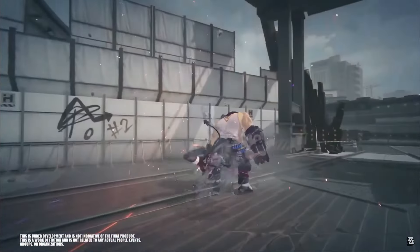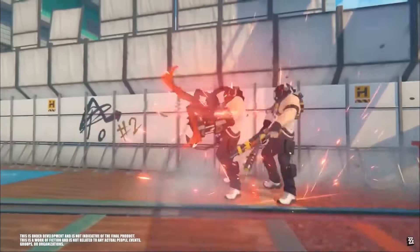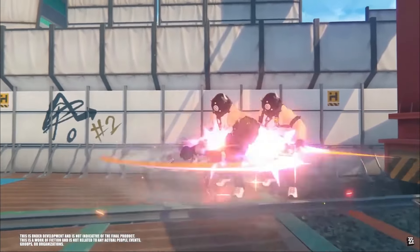When dodging, Jane Doe will move through the enemies in front of her. If she dodges and attacks at the same time, she will slash forward, dealing physical damage if it connects. After a double dodge, she will slash forward continuously, dealing additional physical damage.